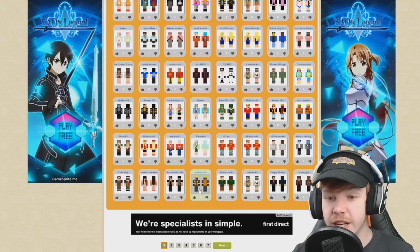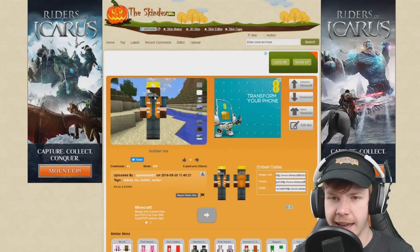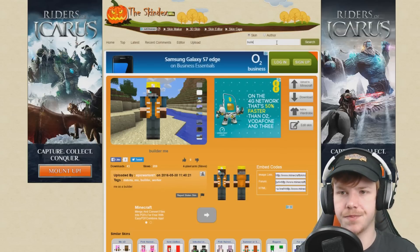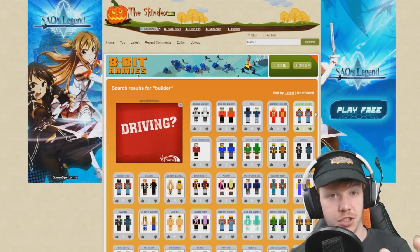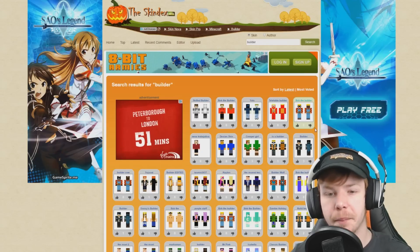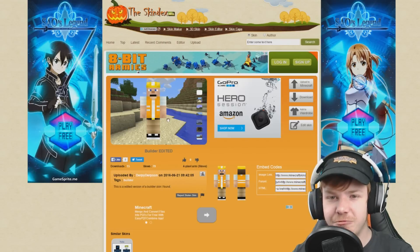Builder - I really like the uniform, but I sort of do like the face. He's got his hair covering up. What if we typed 'builder' in? Do we get like a skin like that? Because that would be brilliant. I want a builder for the construction site and for the port, for the container ship port that we'll be doing eventually. That's a pretty cool looking one. I really like that.